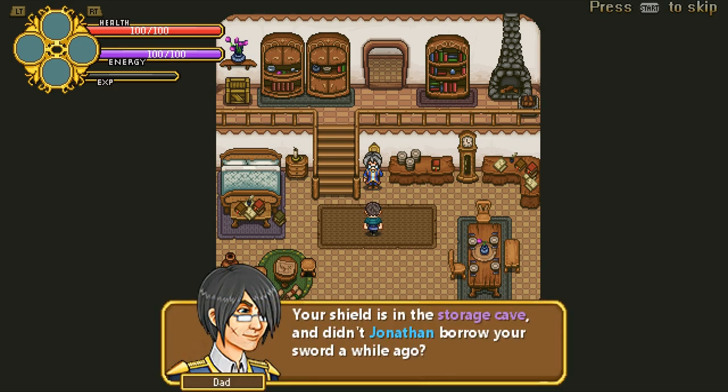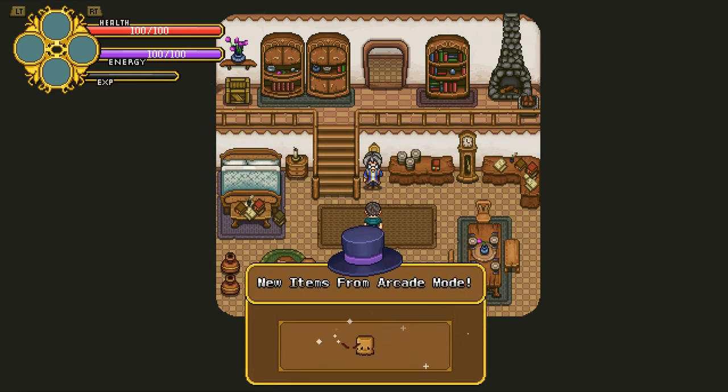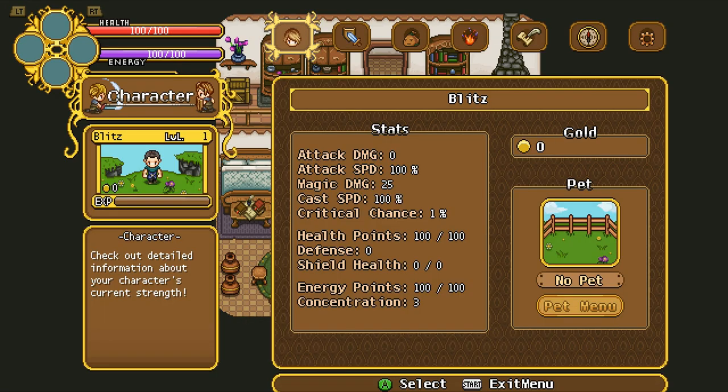Look at the time, you better gather your things. Your shield is in the storage cave — and didn't Jonathan borrow your sword a while ago? New quest: you're finally old enough to become a collector, but not just anyone can join. Every year an exam is held. You must travel down the Pillar Mountains to Evergrind City. Before leaving your village, you must find your shield and sword to fend off creatures in the mountains. I've been playing the Arcade Mode to unlock different things.